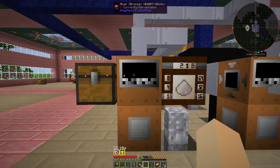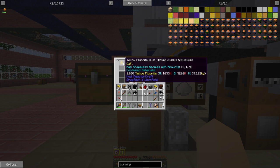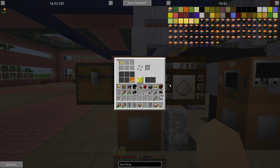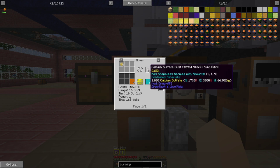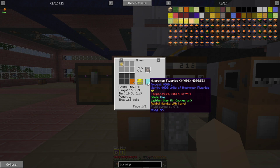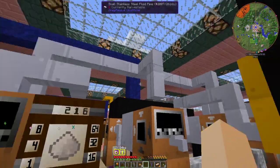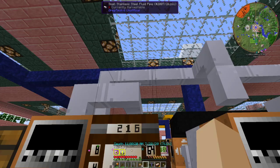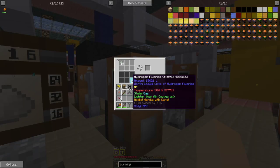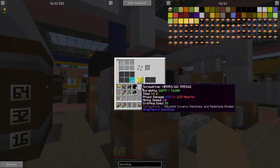First off, you're going to need sulfuric acid in a mixer with some type of fluorite. There are plenty of different colors and none of the colors matter. That will make calcium sulfate and hydrogen fluoride. Remember these are all acids, so you're going to want to use stainless steel pipes. The calcium sulfate just goes in a box, and the hydrogen fluoride is going to go into the next two mixers.